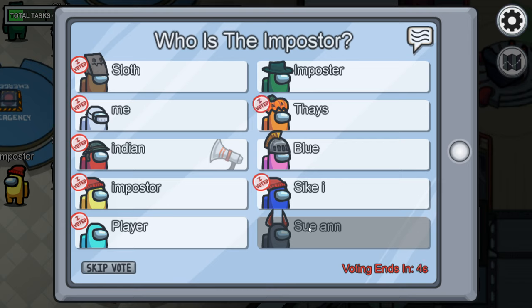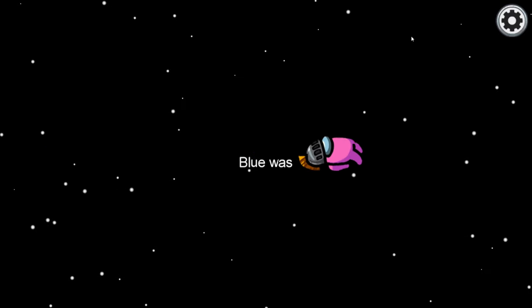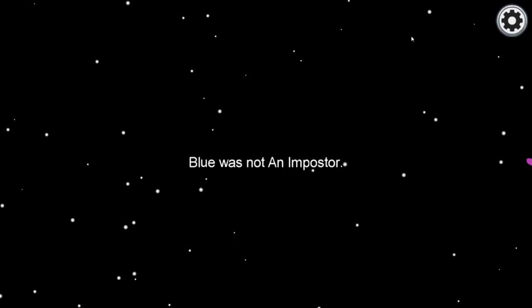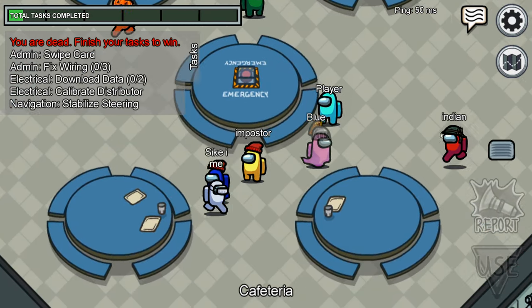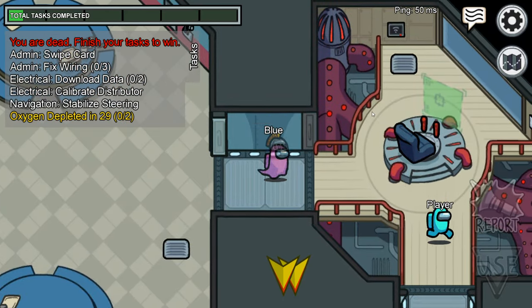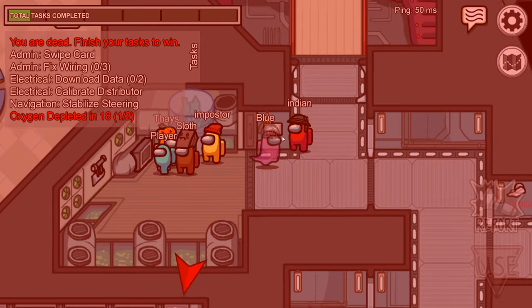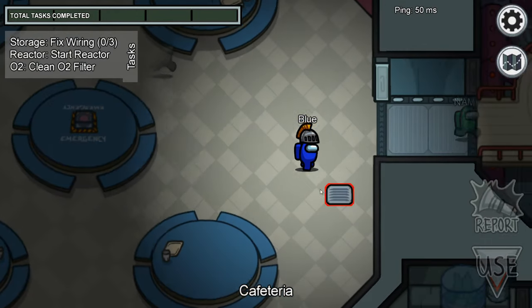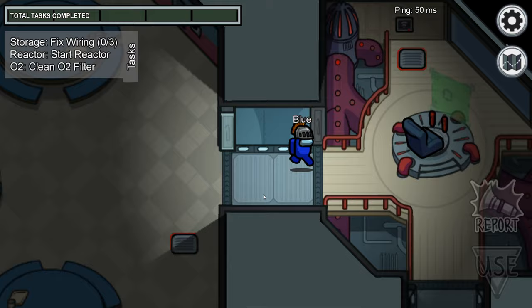I think this dude's left - he got so triggered that everyone voted for him that he just peaced out of the game early. Wait, I got voted out! Oh my god, this is actually great though - now they're gonna see that I'm not an imposter. This is the whole point of the video. Red hopefully will get called out. That dude left before he could get voted out, so then I got voted out - that actually really sucks.